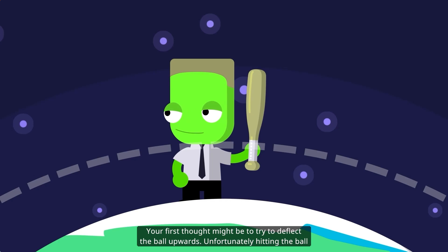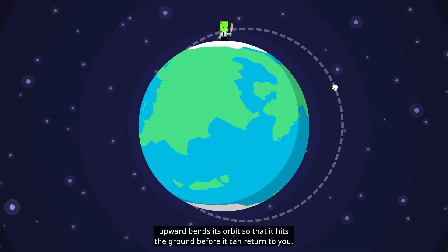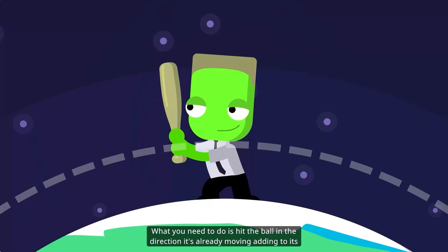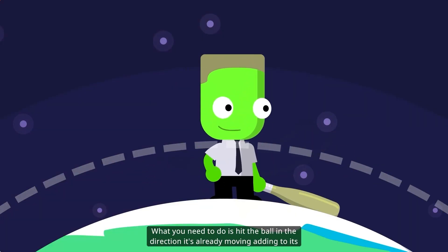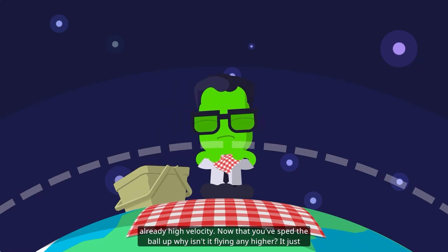Your first thought might be to try to deflect the ball upwards. Unfortunately, hitting the ball upward bends its orbit so that it hits the ground before it can return to you. What you need to do is hit the ball in the direction it's already moving, adding to its already high velocity.